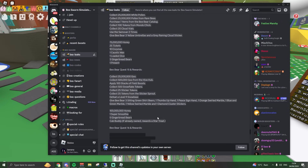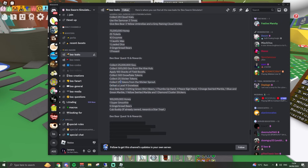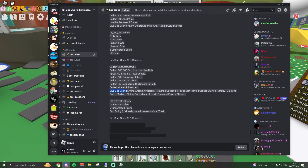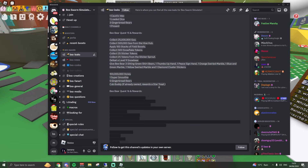Quest fifteen gets you a cub buddy if you don't have it yet. Requirements include 25 million goo, 500k goo from the hive hub, apply 100 stacks of field boosts — that is going to be insane — collect 500 snowflake tokens, 25 tokens from stickers, 25 tokens from sticker sprouts — that's hard to get — defeat a level 9 snow bear, and give B-Bear 3 sitting green shirt bears, 1 thumbs up hand, 1 peace sign, 1 orange swarm marble, 1 blue and green marble, 1 yellow swelled marble, and 1 diamond cluster sticker. Pretty nice rewards, but you have to collect so many stickers.